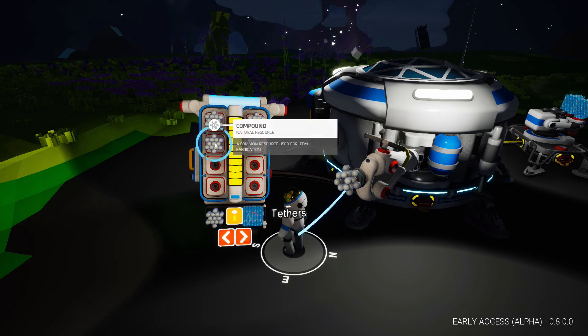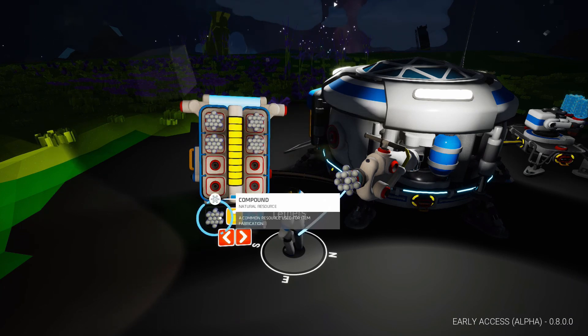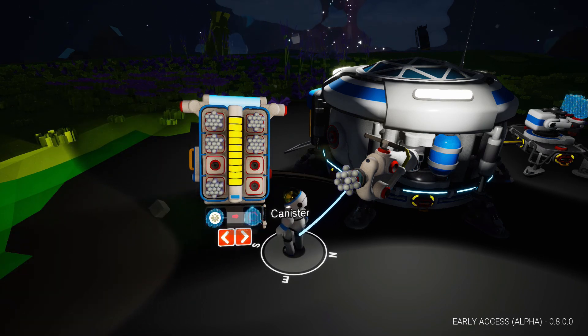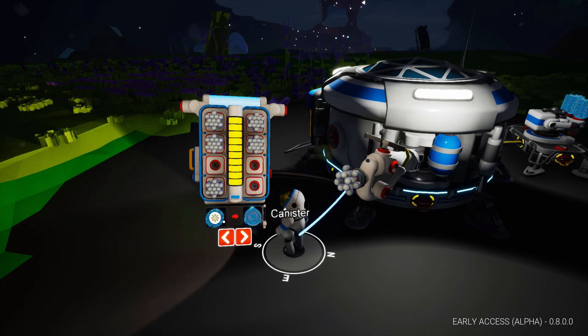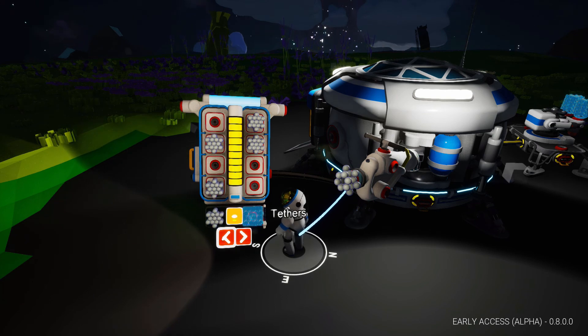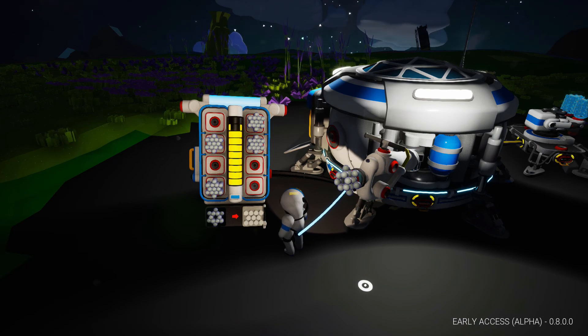We have four compound collected plus one in a slot. If I change to a canister — which requires resin — it'll kick out one of the compounds. So go right to tethers; it uses compound, it'll pop in. Hit the icon to craft and boom, we've got some tethers.